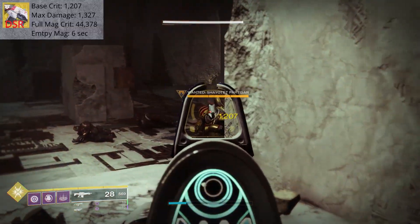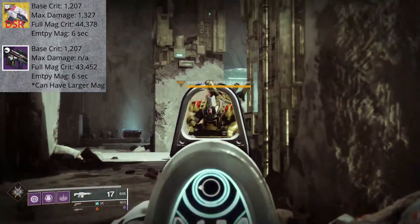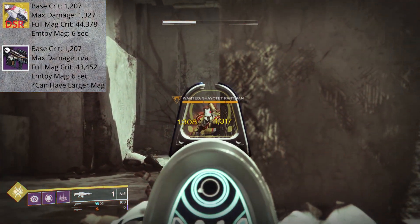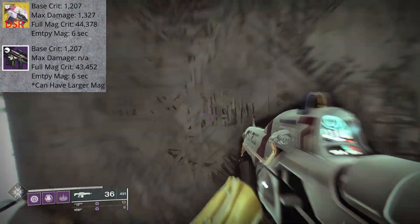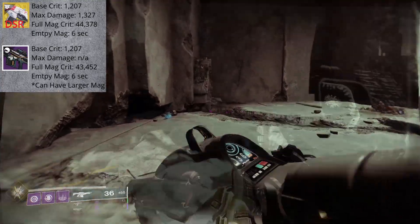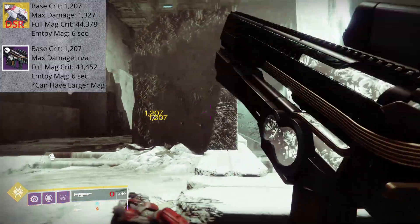For the damage with Dual Speed Receiver, a crit is going to land on Carl for 1,207 points of damage. This is exactly the same as a kinetic high-impact auto-rifle like False Promises. But due to the Suros Legacy intrinsic trait, the 18th round in the magazine is going to register for 1,268, and it can ramp up to 1,327 points of damage on the final round — so that's going from a 5% to a 10% damage increase when the magazine goes from half full to completely empty. Totaling up all the damage values, we're looking at 44,378 points of damage in a single magazine if every round lands as a crit, delivered in just about 6 seconds. With False Promises and a 36-round magazine, we could deliver 43,452 points of damage in the same time frame, so the increased damage from Suros over a legendary 360 RPM auto is minimal.